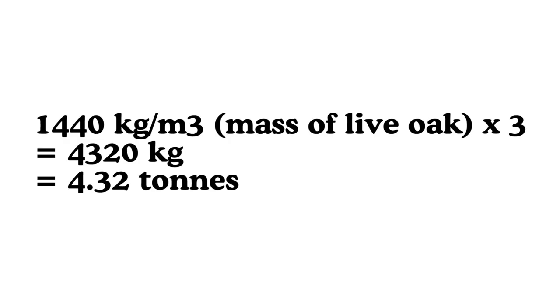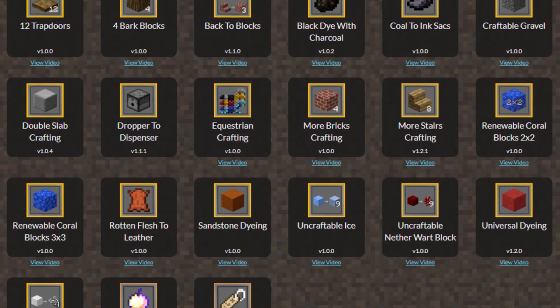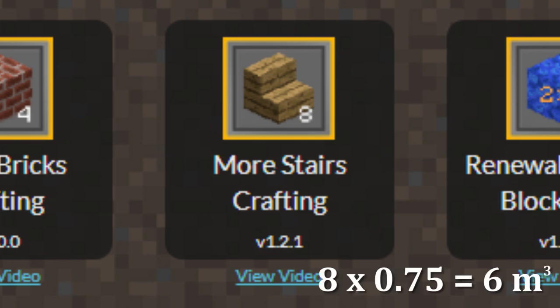Three cubic meters of oak wood is a ton — 4.32 tons, to be exact. More evidence proving that Steve is incredibly strong. This problem hasn't gone unnoticed: Minecraft YouTuber Exumavoid created a popular website where you can download modifications, including a tweak to change the crafting recipe of stairs to the correct eight stairs per six blocks. Without the mod, that extra three cubic meters of wood just vanishes into the air. My main man Antoine must be shaking right now.